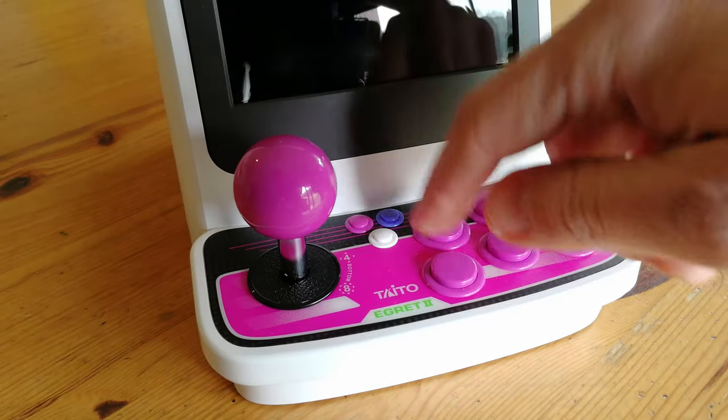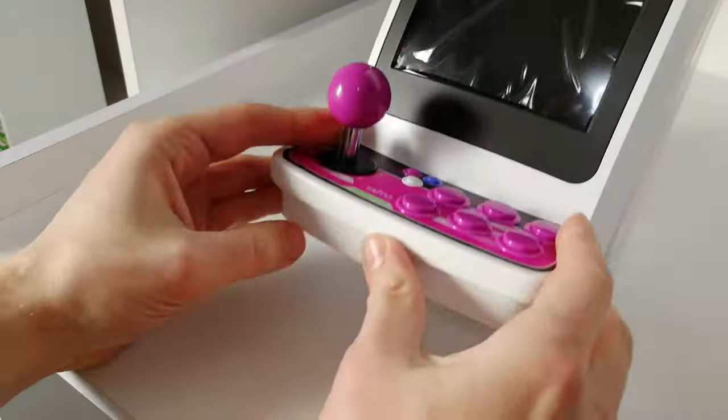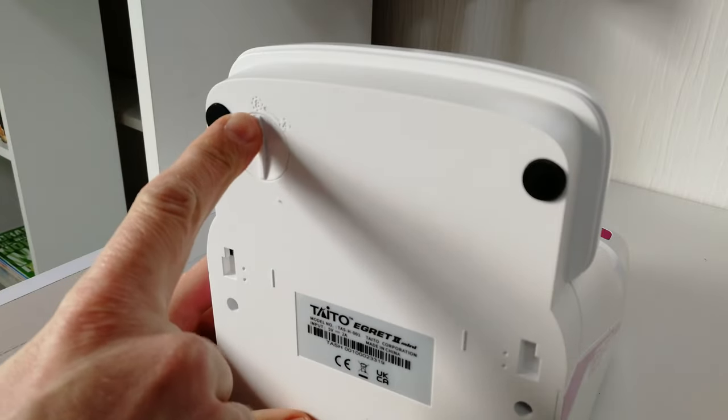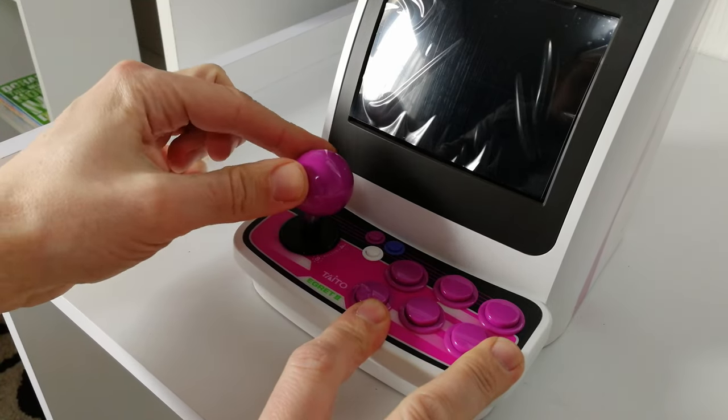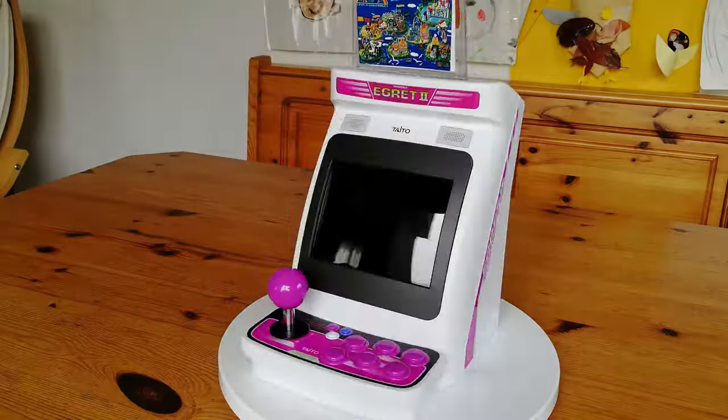The stick on the Egret 2 Mini feels rather robust. If you used a shrink ray on a Sanwa stick, this would be it. The buttons feel decent. Looking underneath the cab, you can select the joystick gate from either 4-way or 8-way. How about 3-way? The winner: the Egret 2 Mini.